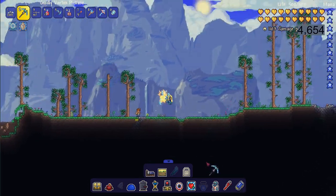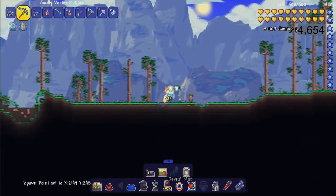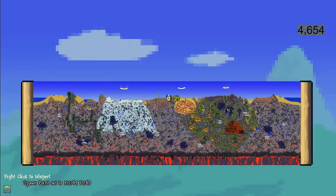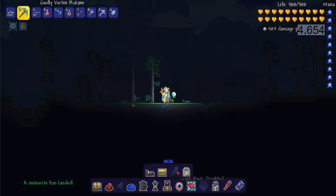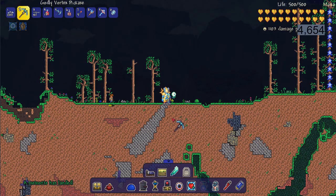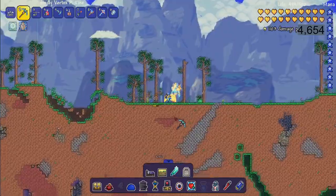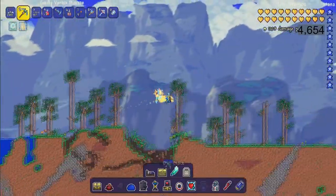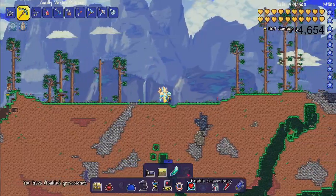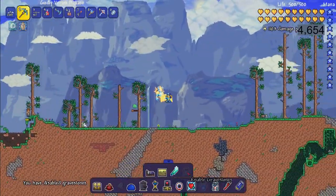Next we have the miscellaneous options, which are really good for YouTube videos. You can set your spawn point and reveal the entire map, which is really useful — I can see the whole map even if I haven't been there. We also have the light hack; if you enable it and turn it up, you can see the whole map as if it were daytime, making finding things really easy. And we have disable gravestones so if you die and gravestones keep popping up, you can disable them.